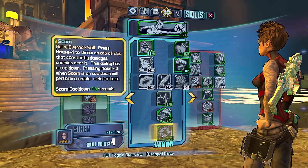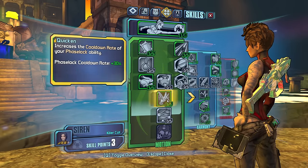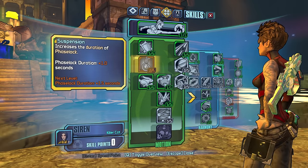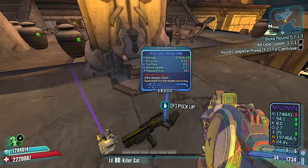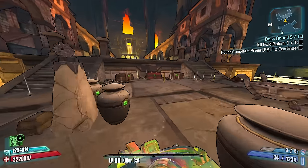Melee override: press melee to throw an orb of slag that constantly damages nearby enemies — this ability has a cooldown. Let's increase the cooldown rate of phase lock — we're gonna phase lock all the time now. Draining enemies — huge. The Love Thumper, the shotgun 1340, or the Ruby. As much as I like the Ruby, I'm probably going to go without it.